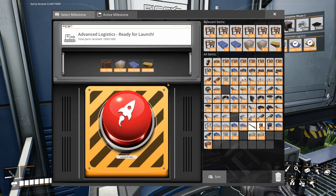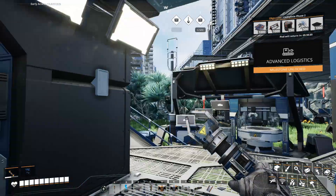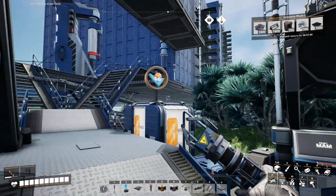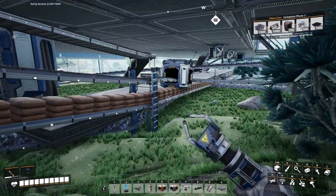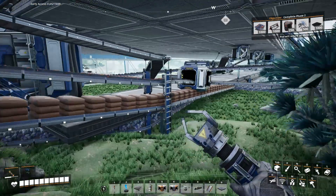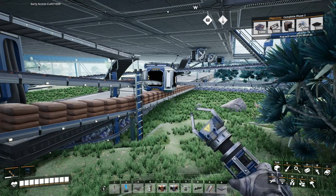Some of our assembly lines have been getting a little backed up, particularly our crushed rock coming out of all our various crushing factories. As a result, we're going to go ahead and unlock advanced logistics so that we can get those Mark III belts. You can see where things are starting to get backed up — I might go ahead and split these off and put them into an awesome sink just for safety.